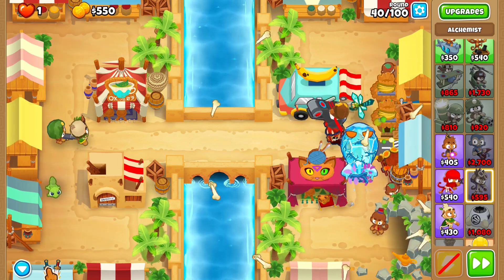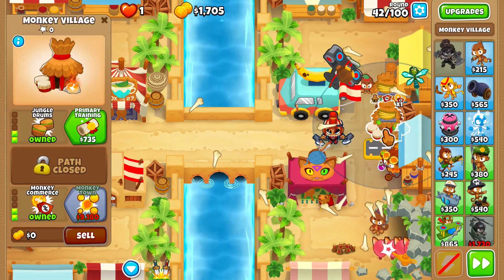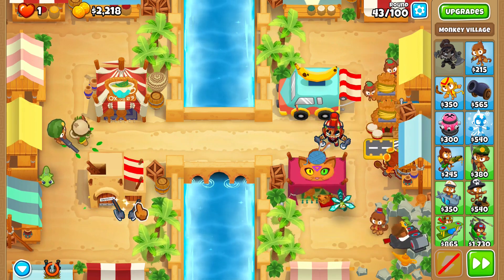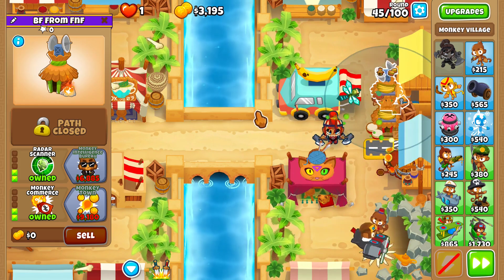Then get a 3-2-0 alchemist right here before the mob on round 40. When you pop the mob, I heavily recommend using the sawdust ability just like that. Upgrade this village right here into jungle drums, and on round 42 in case any of the camo bloons leak, just use the sawdust ability.